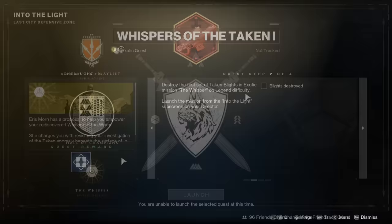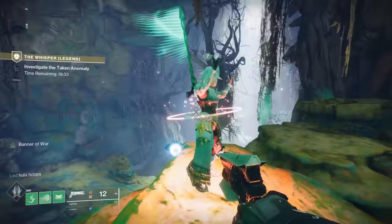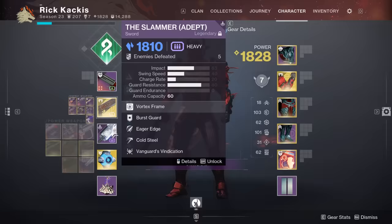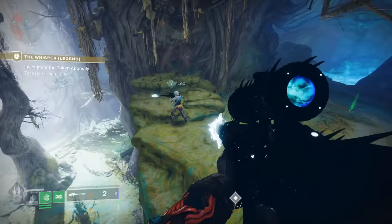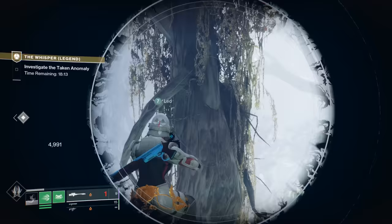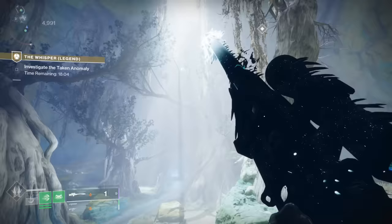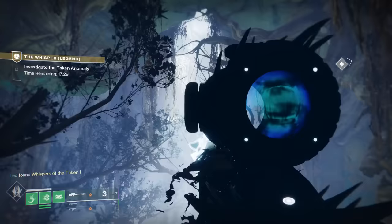Almost immediately upon loading in, as you head a little bit forward you're going to get to that cliffside. From here you can actually see these Taken Blights, but importantly they're immune to every other weapon except the Whisper. So you will need to bring your Whisper Sniper Rifle and shoot these Taken Blights. There are three in total — the first one, the second one, and the third one is kind of in the back, a little hard to see, but there it is.